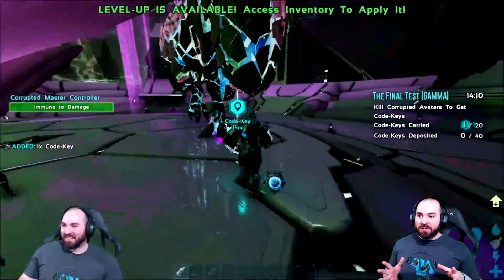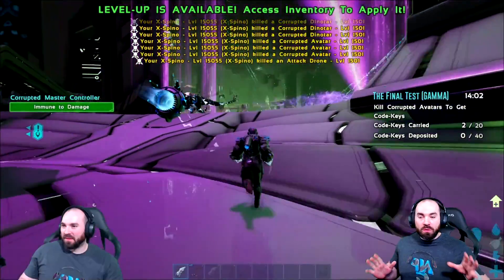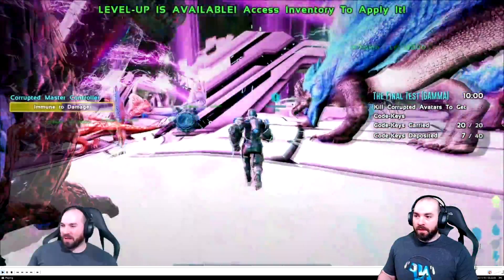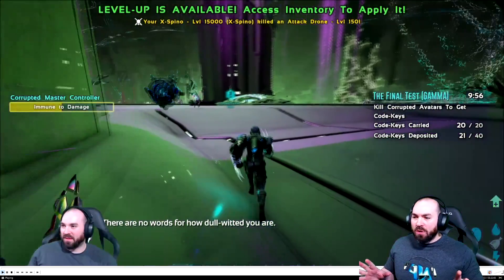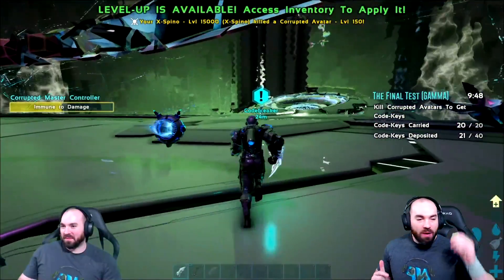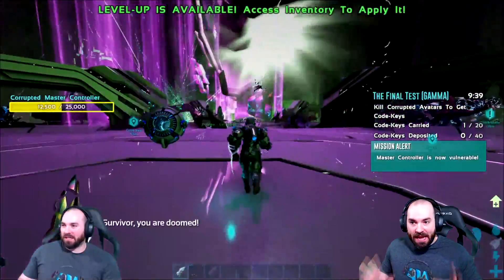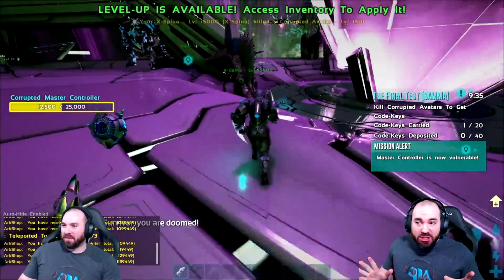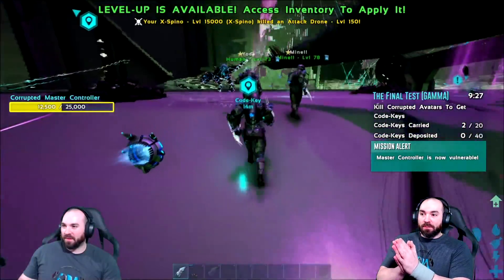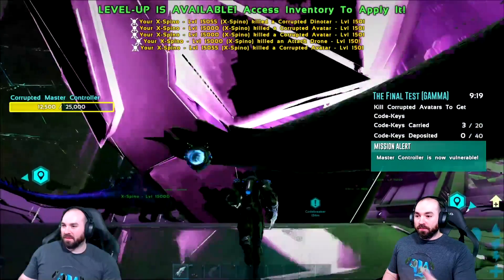After our first damage phase, we sent our spinos onto him and they damaged him pretty well — got him down to about half health. After that half health marker, we went through two phases without being able to damage him at all and couldn't figure out why. It turns out that at that stage, he either goes completely immune to dino-based damage or it was a glitch, and you should have only been able to damage him with tech weaponry. After he's at least at 50%, there's no damage unless you've got tech weaponry.